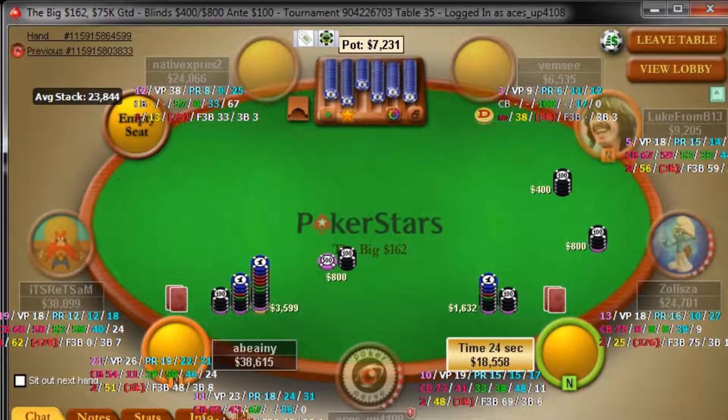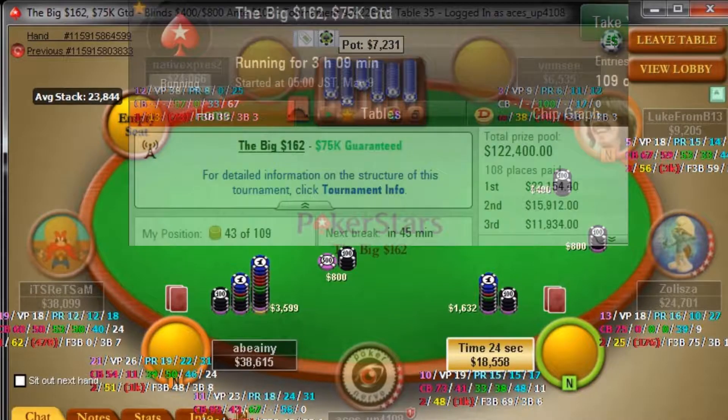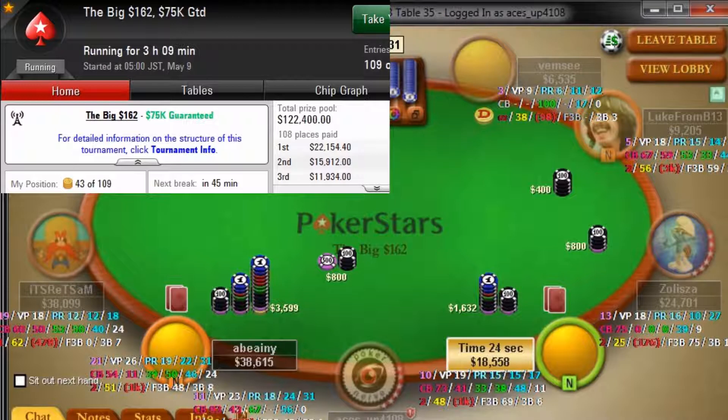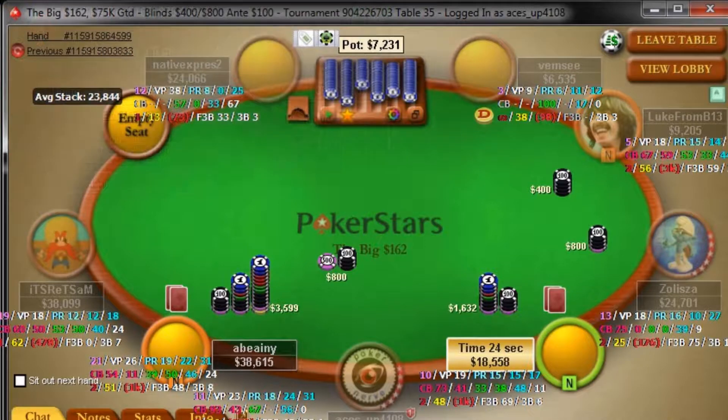Here's classic reg on reg action. In this hand it's the bubble of the Big 162 on PokerStars. The initial opener brings it in — he's raising 15% typically from early position, but since it's the bubble he could easily be wider than that here. Especially since there are a couple of short stacks in play, and while they're likely to stay out of the way, although some of the other stacks cover the UTG, there isn't much difference between them.